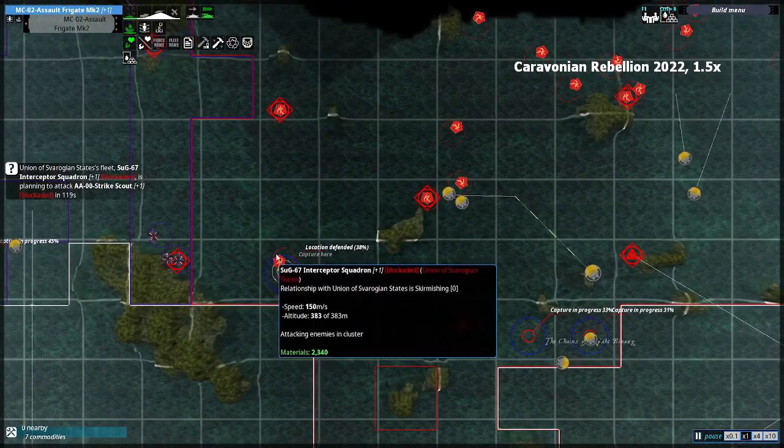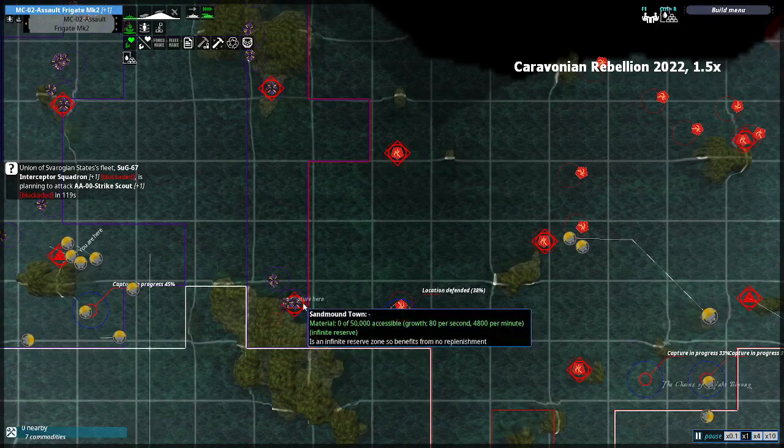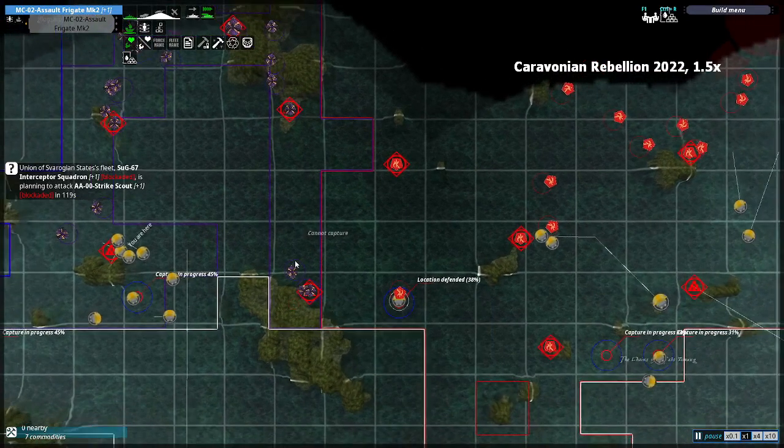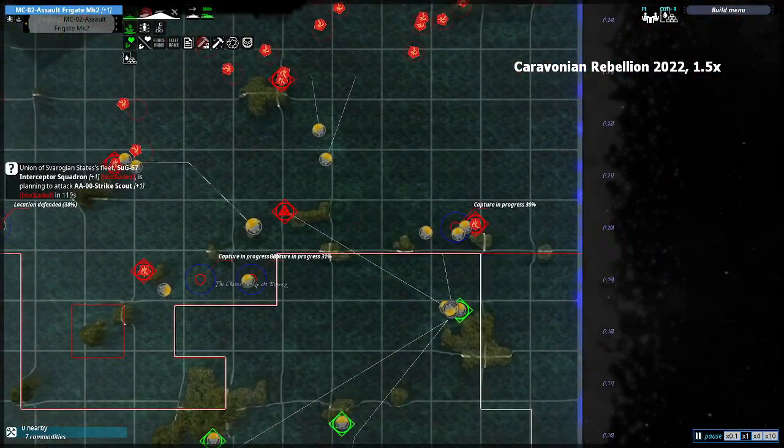So the hover tank was sweeping - they'll go here and destroy these guys. Actually there's no need because the resource zones are depleted, and then they'll claim this town from the Empire and link up with this force over here. So that's the plan, let's get into some battles.